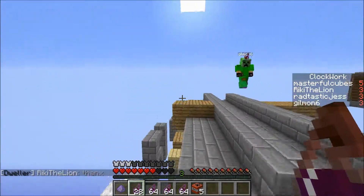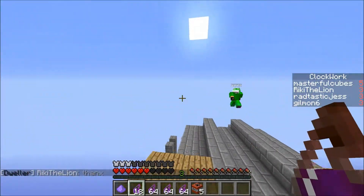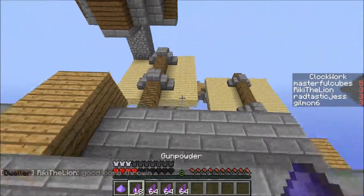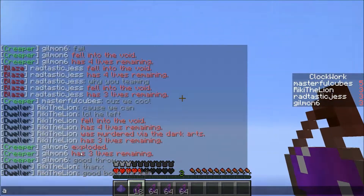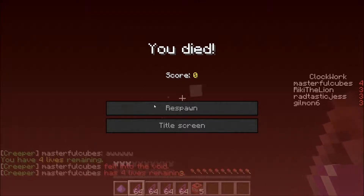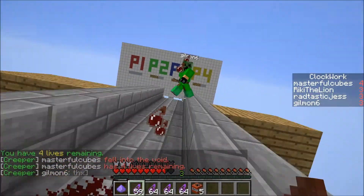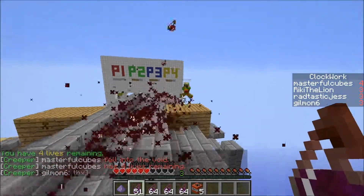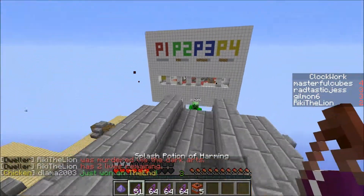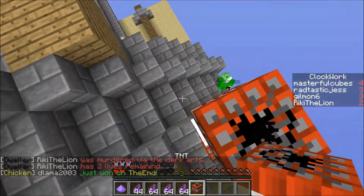This is actually a bad situation for me because he has the upper hand, which is a big advantage. You can use the height in order to make your bombs go farther because they're falling, not just being propelled forward. Same as a bow - you don't need to shoot as high up in the air if you're above the enemy.